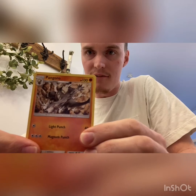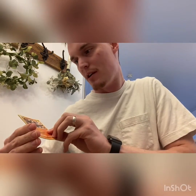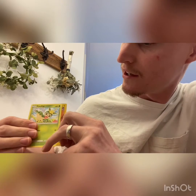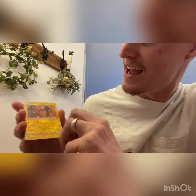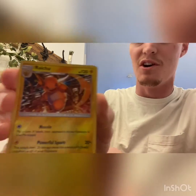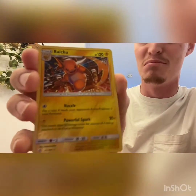Flick for good luck. We have Pangoro, Pangoro, Gurdurr, a Deerling, and a Reverse Holo Rare Raichu card. Look at that - pretty awesome. We're going to put that over here with the Cloyster. So we have two Rare Reverse Holos that we've pulled already.